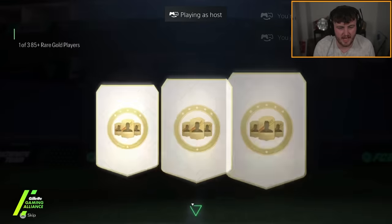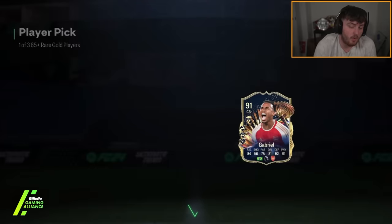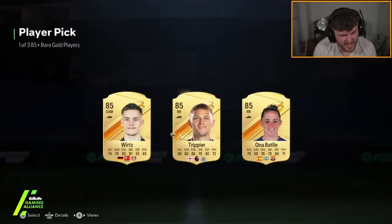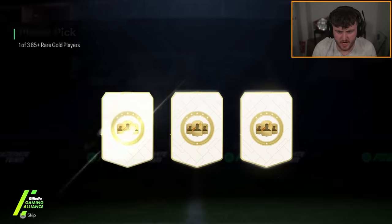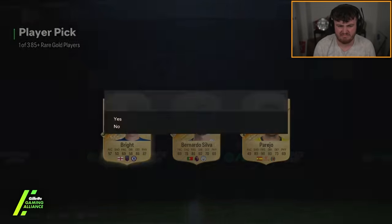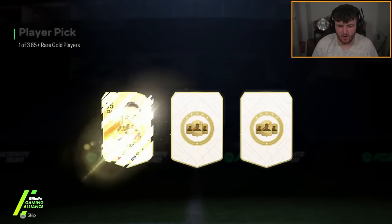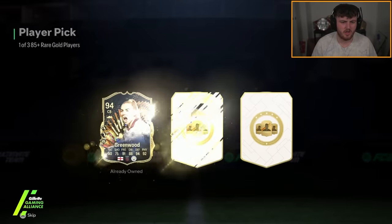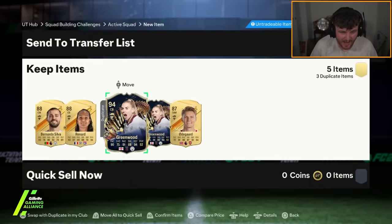We've got two more 85-plus picks. I saw Arsenal centre back and thought it was Saliba straight away, but it's Gabriel — 91 rated, not the worst. No blue on the next one, all 85s. Then Bernardo Silva at 88, Renard at 88, and Greenwood — who he already has as a dupe. Now he's got two Greenwoods. It's actually a pretty good card, I think she's like 100k.